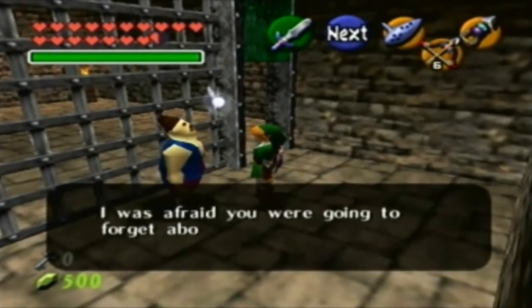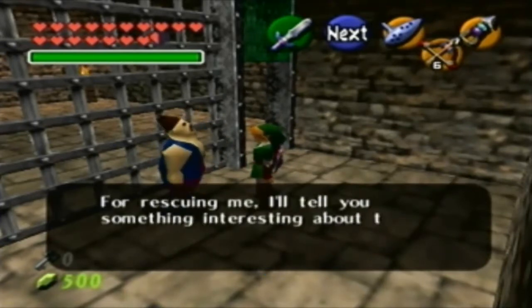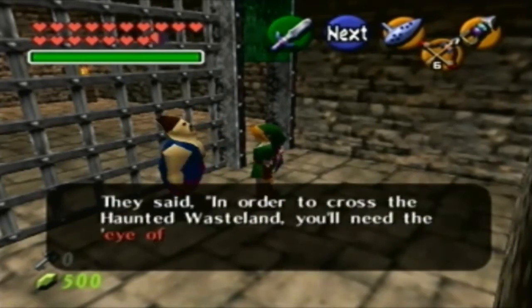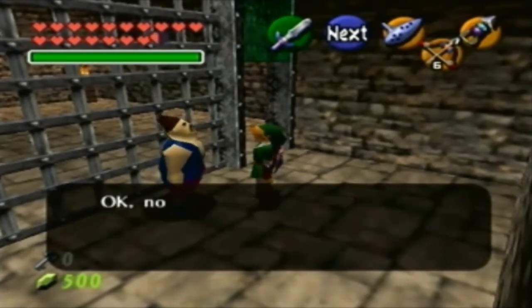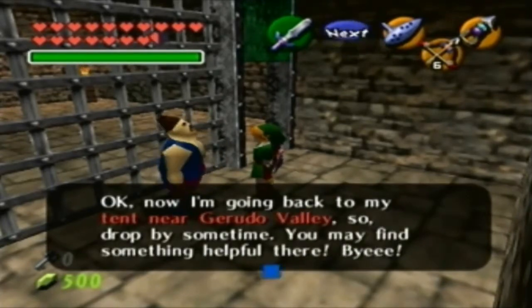I was afraid you were going to forget about me. Now I'm free, thanks. I'm Shiro, the carpenter. I'll tell you something interesting about the desert that I overheard the Gerudos talking about: in order to cross the haunted wasteland, you'll need the Eye of Truth, which we have. The Colossus is on the far side of the wasteland. Now I'm going back to my tent near Gerudo Valley, so drop by sometime — you may find something helpful there.